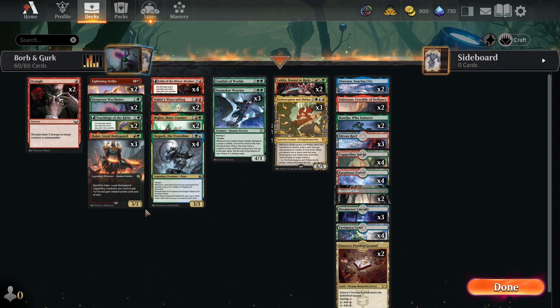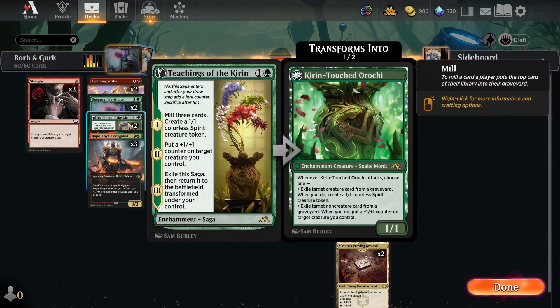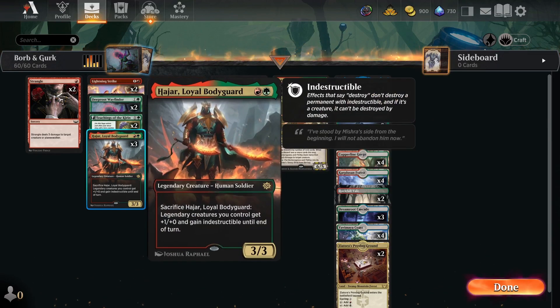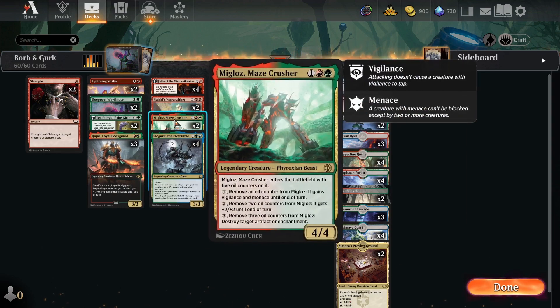To support this, we're playing some Strangles and Lightning Strikes for early interaction. Deep Root Wayfinders are a nice little blocker on the ground that can also ramp you out. Teachings of the Kirin is in here because it interacts beautifully with Slowgurk — fills up your graveyard, gives you spirit tokens — and the backside can also give you extra spirit tokens and extra counters. Azhar Loyal Bodyguard is here to protect our big bombs.